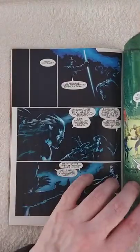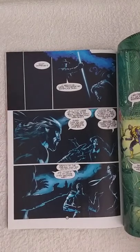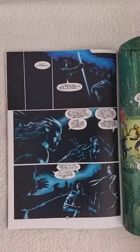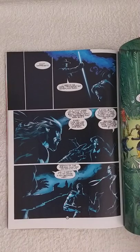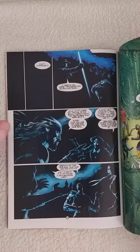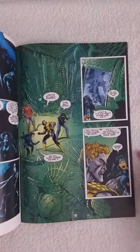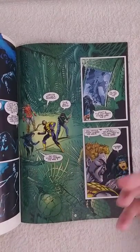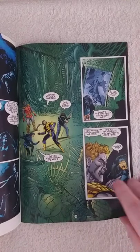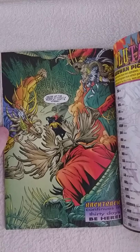One team member asks Leila what she was thinking, reminding her that every time she uses the Vortex it corrupts her soul. She says she knows, but it was almost as if the crystal made her use it. They argue a little, then the lights flip on and they find themselves on an alien planet — like from the movie Alien. They've been teleported to the place where the Veer sorcerers are, and that's the end of the book.